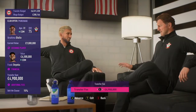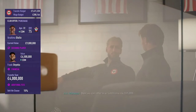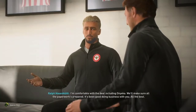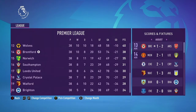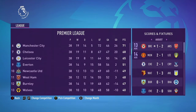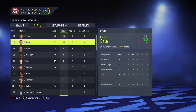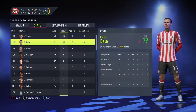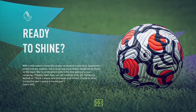During the January transfer window I decided to sign Ibrahima Diallo from Southampton just to reinforce our CDM spot and make sure we have players that are going to be here for a long time. We finished very far from the relegation zone this season, and Liverpool ended up winning the league. Stats-wise, Ivan Toney is our top scorer with Gareth Bale coming in second, and I think Bale tied Christian Eriksen for most assists as well.